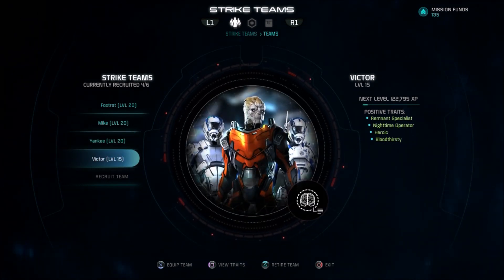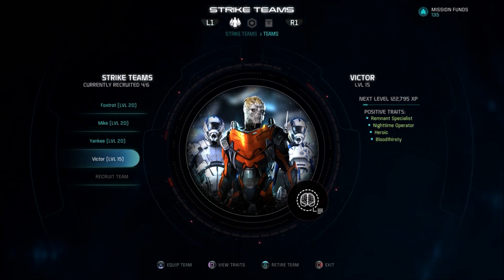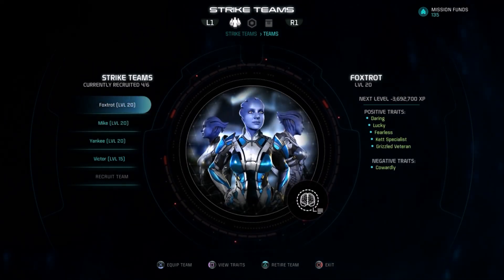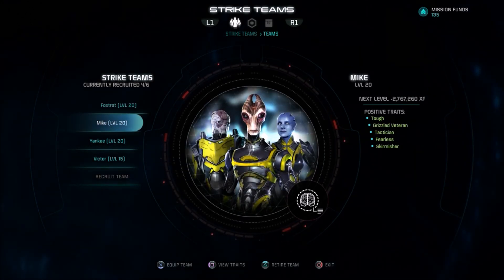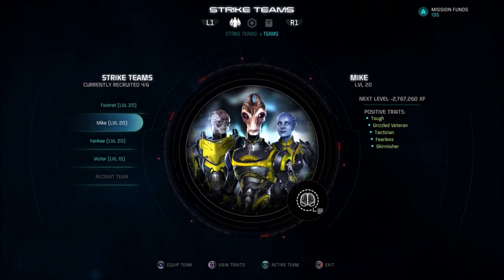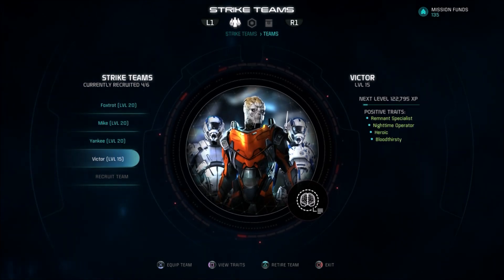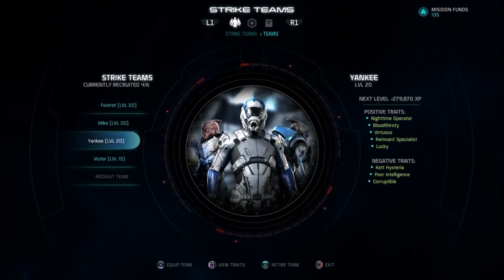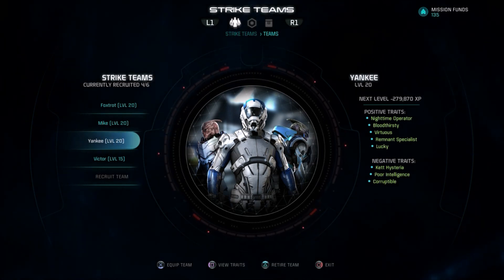I've already done that once — I leveled up Team Victor. They're at level 15, only being sent on missions they're expected to win. They've got Enhanced Human Intelligence equipped on everybody — it's the best equippable item, plus 20 effectiveness in all missions. Foxtrot got a negative trait for a failed gold mission, but otherwise I've got two level-20 teams and a level-15 team, all with that item. I send the two level-20 teams on gold missions now.